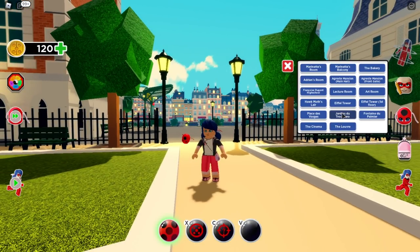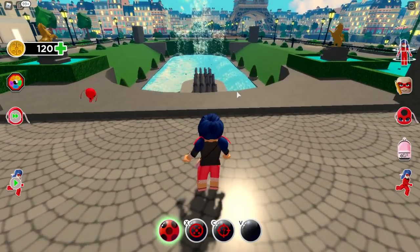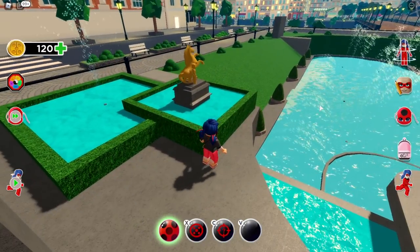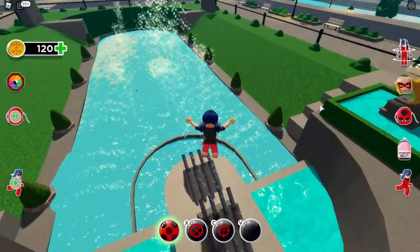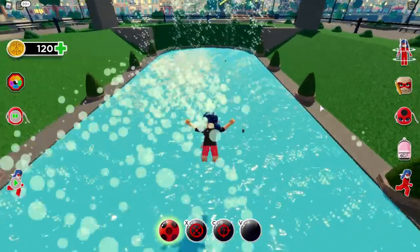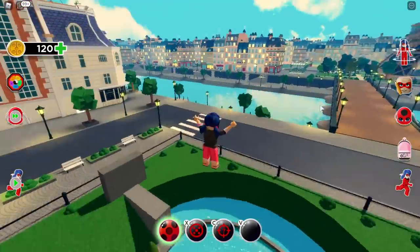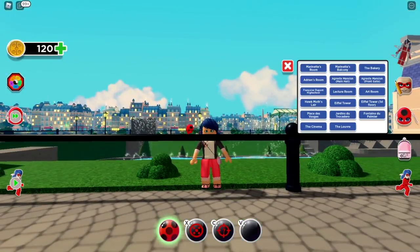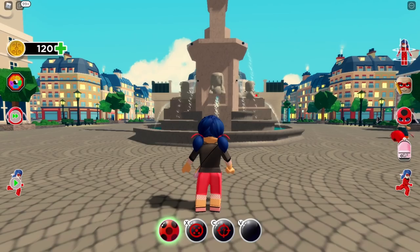Next we have Jardins du Trocadéro — I think it's the lake area with little boats. It looks super pretty and you can even swim here! Then we have the Fontaine du Palmier — that's like the main spawn area.